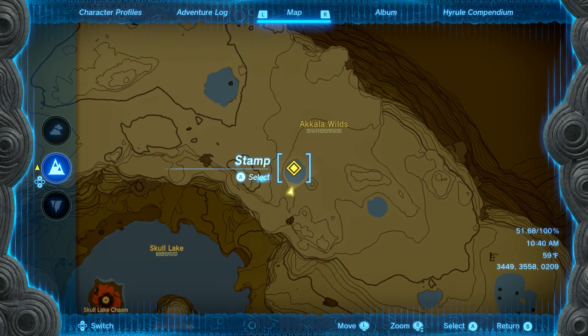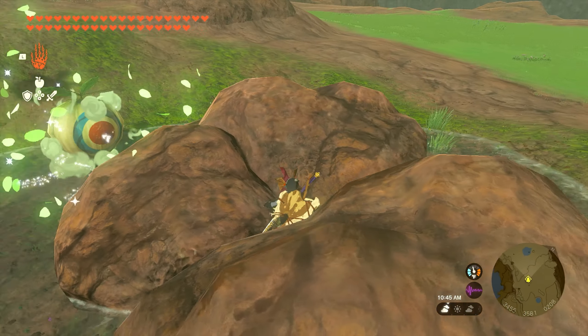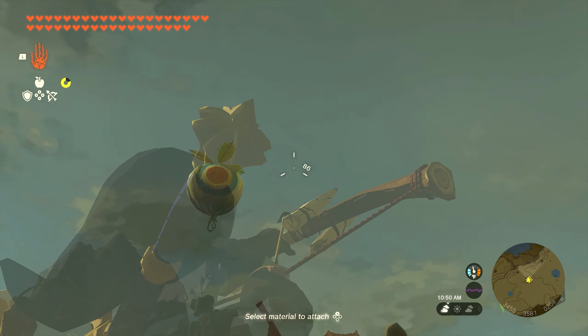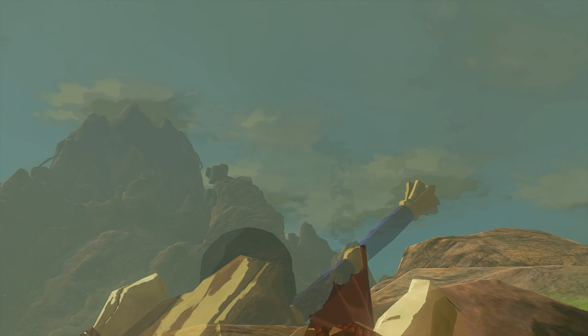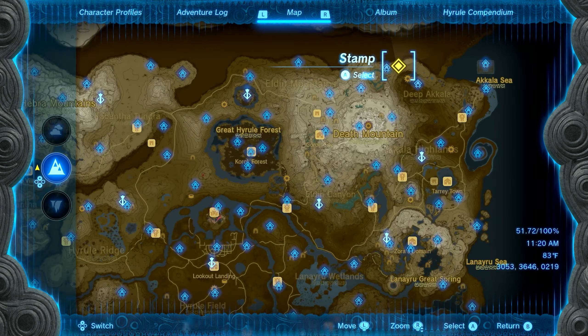Seed number seven is going to be found on the top of Tumlea Heights. Once you make your way to the top, there's going to be a giant rock formation — just climb to the top. If it's raining it can be a little tricky, but once you get up here there's a rock. Just lift that rock up and you'll get the next seed.